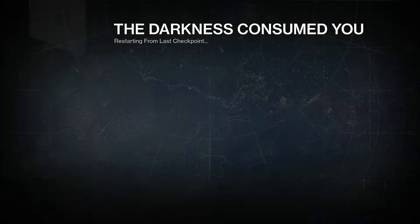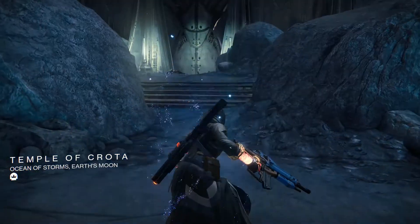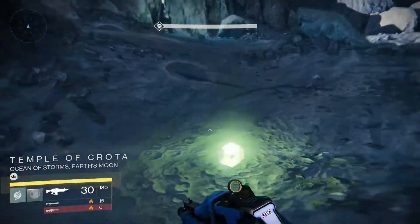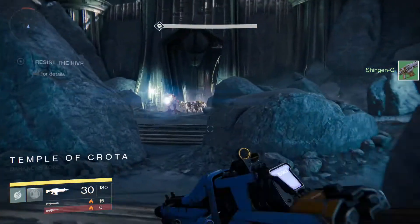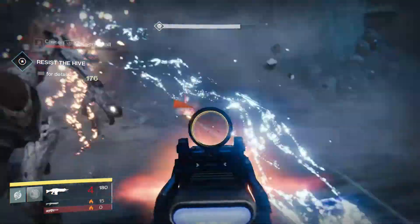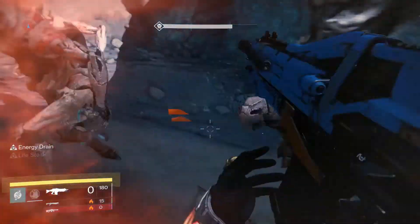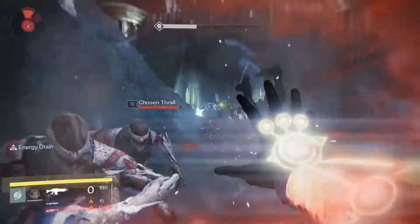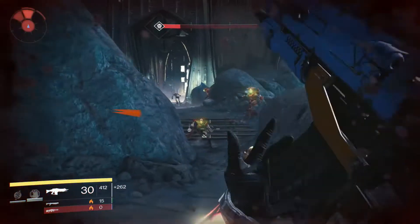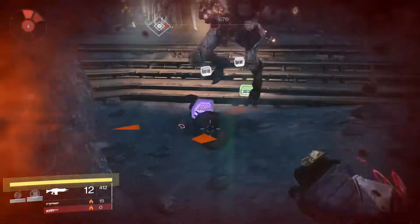Don't worry if you die and there was an engram on the floor — it does not matter because you can see right here they stay. So you kill all the dudes with the red health bars and you leave the guys with the yellow health bars. That way you don't overwrite the checkpoint — you will keep resurrecting here and can just kill until you don't feel like doing it anymore.